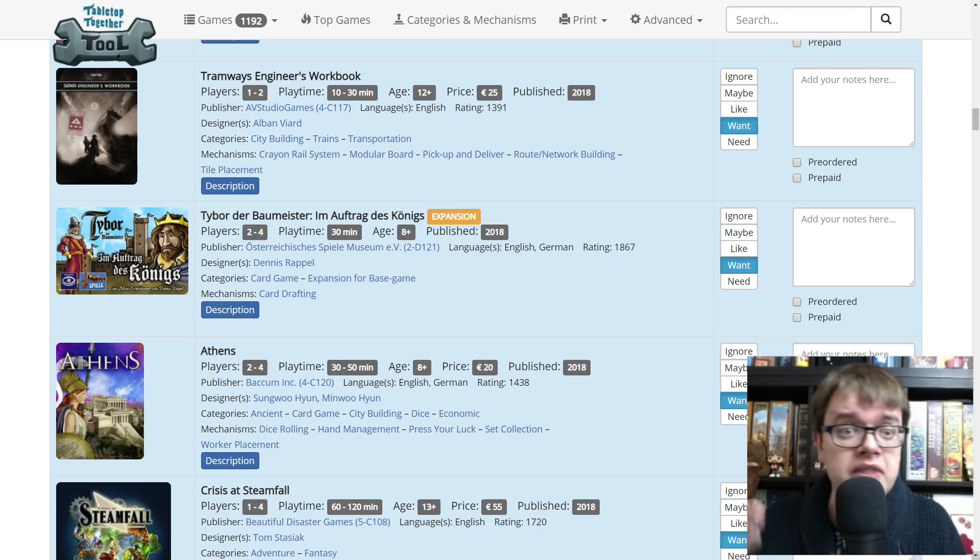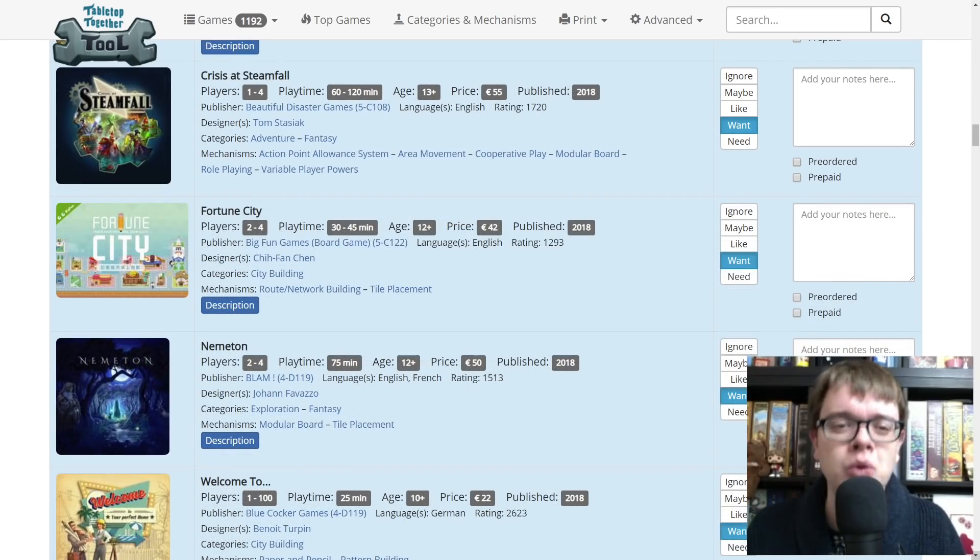Athens — there should be an overview of this going up very soon. It's a tableau building push-your-luck game where we are building up little parts of Athens with various structures and fields to give you access to different actions as you progress. Crisis at Steamfall from Beautiful Disaster Games — Tom Stasiak, designer of Assault on Doomrock, did this game that is competitive and also playable as a cooperative game. I did a playthrough of the prototype in cooperative form where we are protecting Steamfall from mechs that have gone awry. Fortune City from Big Fun Games — I know it's a city building game, it looks amazing, and Big Fun Games have done very interesting things in the past, not least the perfumer.